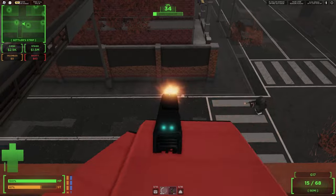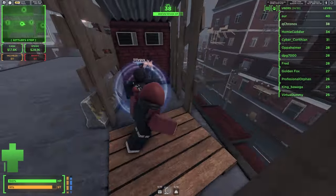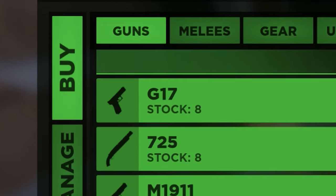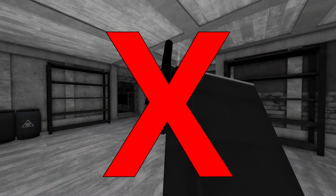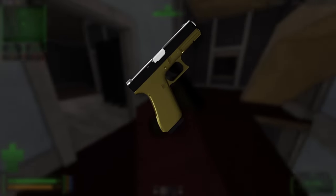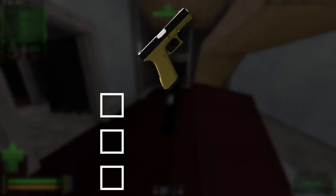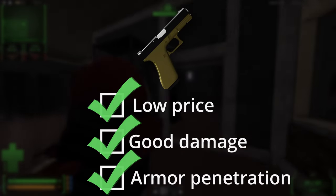Let's start off by talking about the Glock. Priced at $600, this little gun packs a ton of power for its cost. You can find this gun basically anywhere due to its high stock. In my opinion this gun doesn't really need attachments to be good — it's a really good gun on its own. The Glock basically checks almost all boxes: it has a really low price, good damage, good armor penetration, etc.